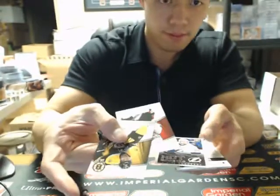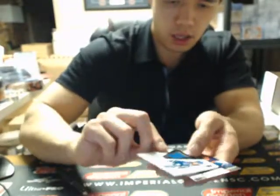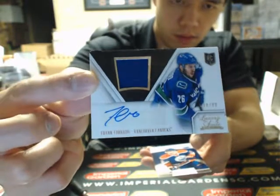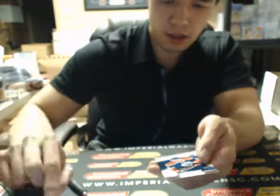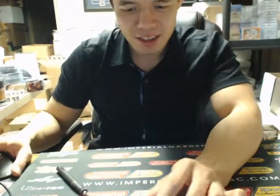And the last pack — there's Nikita Kucherov. And a luxury suite jersey auto, Frank Corrado. Oh, 99. I got that one right this time, Tom. So thanks again, Jake.